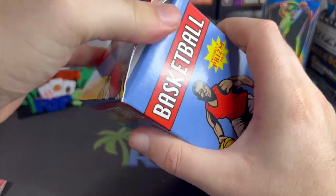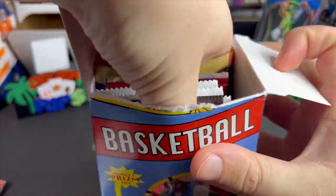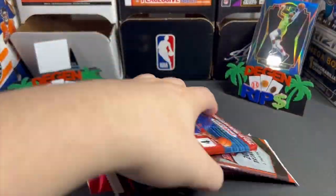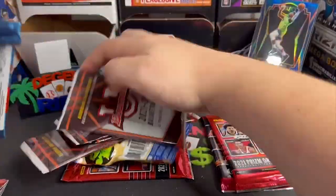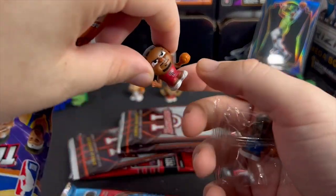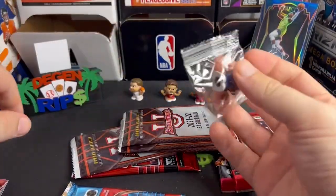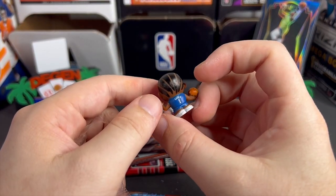All right, box number two — is it the same? Probably. I see Chronicles in here. So we get a nice Prism Draft Picks, Chronicles, and even more garbage. Let's see which Teeny Mates we get — another puzzle piece. We get number 11 on the Bulls, DeMar DeRozan. Look at my little Teeny Mate collection. And the last one is Mr. Fear the Beard — James Harden!